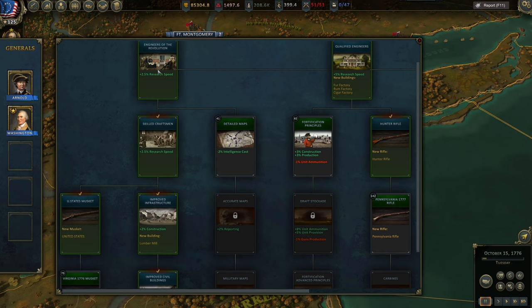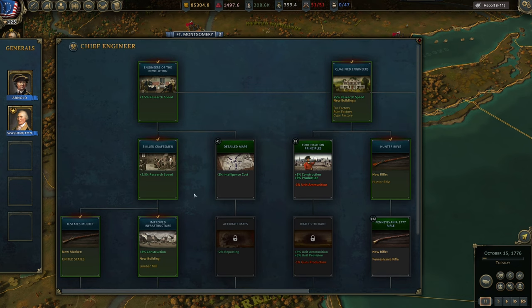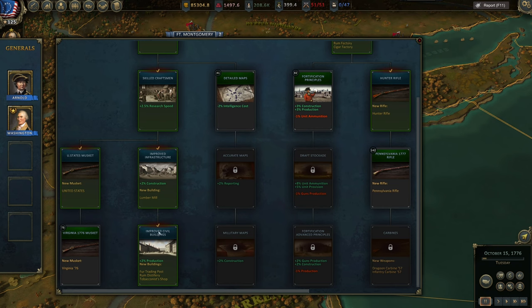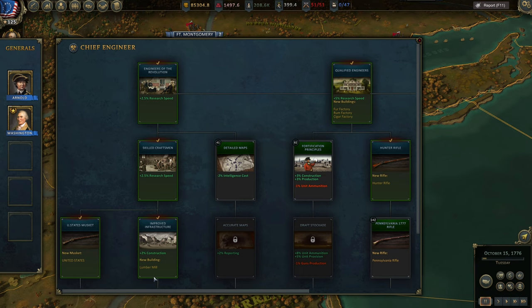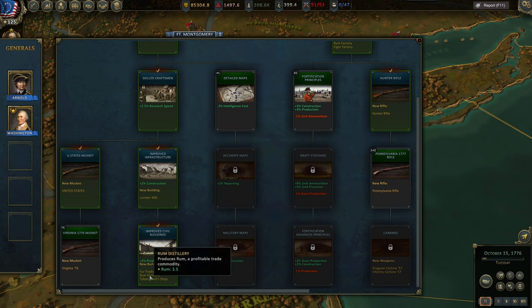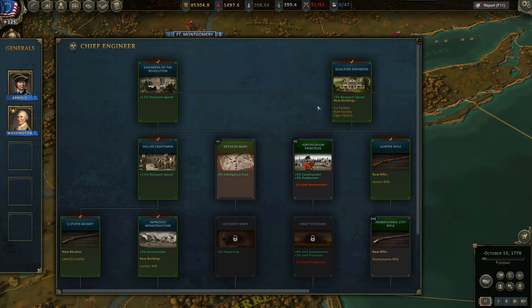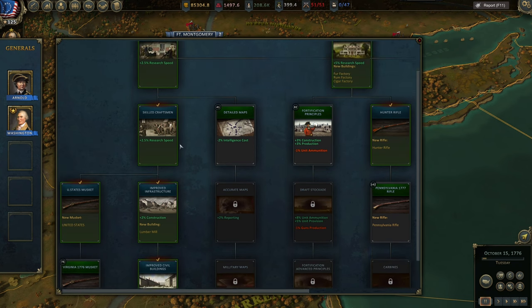For Chief Engineer, go straight down. Get Lumber Mill and then improved civil buildings. Don't make the mistake I did going directly from Lumber Mill to Qualified Engineers — that's factory level 3 — without first getting level 2 buildings. You need to do that research first and then go here to get the Fur Factory, Rum Factory, and Cigar Factory. These are the buildings that will keep your economy alive — they're a must.